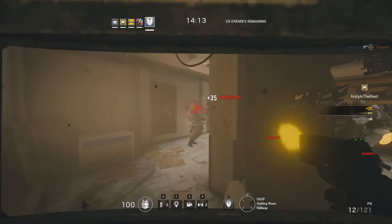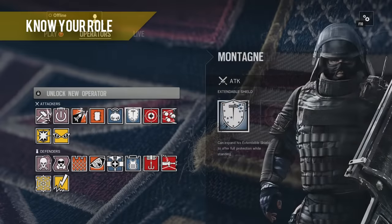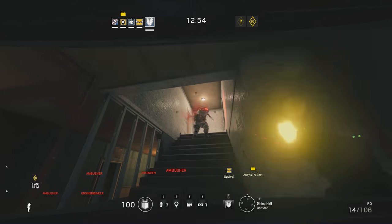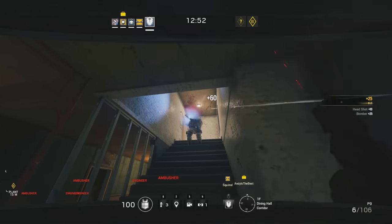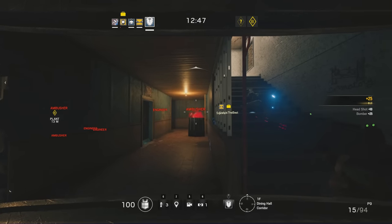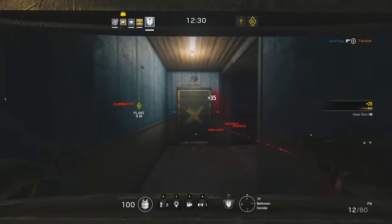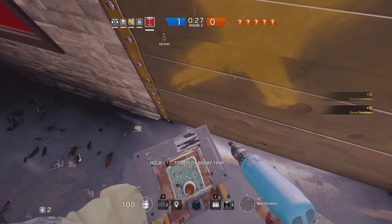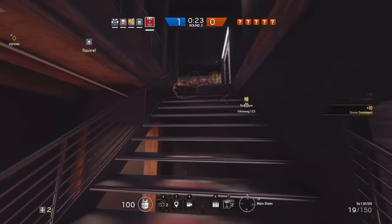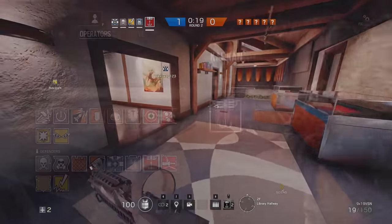You've got to take all of this into consideration when choosing how to set up your operator. You should also consider, based on what you've picked, what role to play in the team. If you choose an operator like Montagna who has a large fully extendable shield, you should think about being the first person to enter a room when attacking — become the point man, the support guy that can defend your team and soak up damage with the shield as they come in behind you.